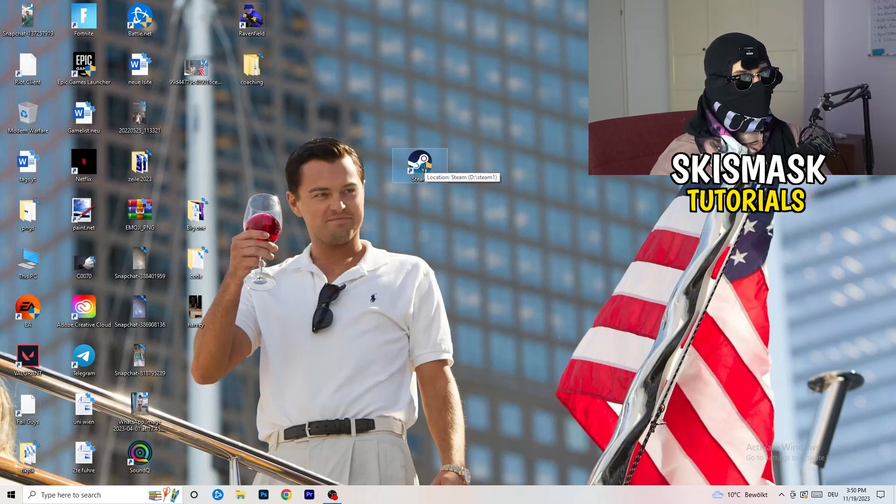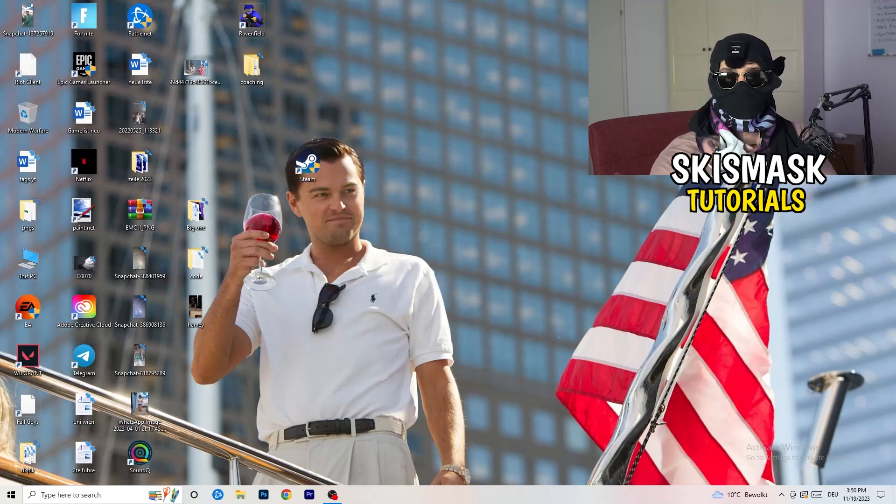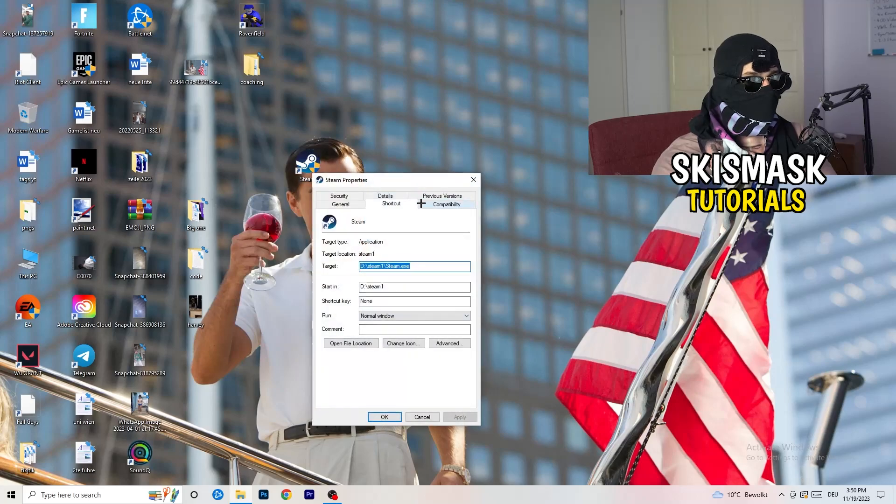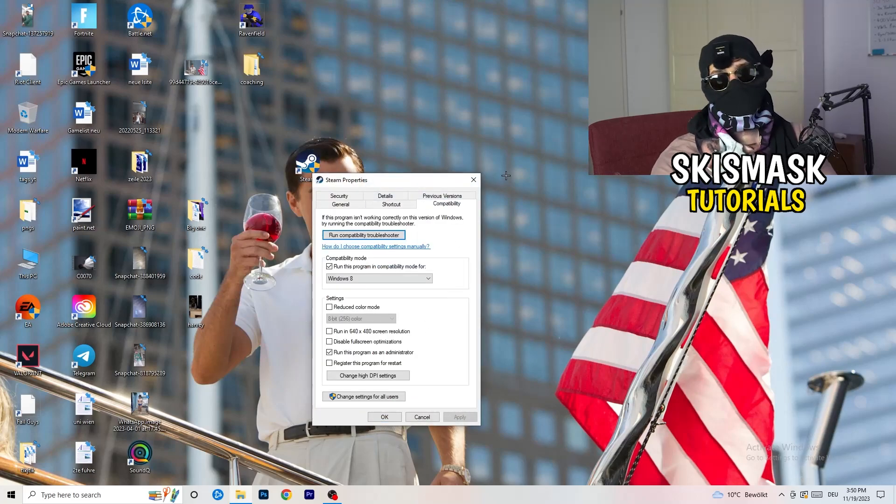Restart your PC and you'll see the administrator symbol on your launcher shortcut. Every time you start your launcher it will run in administrator mode, which helps with a lot of issues — especially not-launching issues. If that doesn't fix it, take your in-game shortcut on your desktop and do the same thing: right-click, run as administrator, or go to Properties > Compatibility and copy the settings.